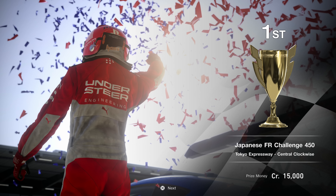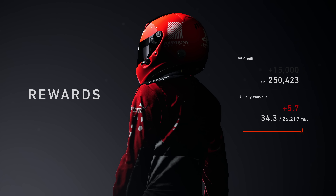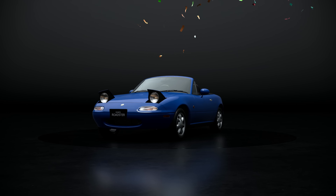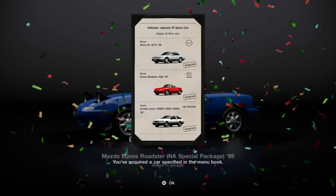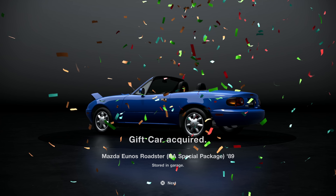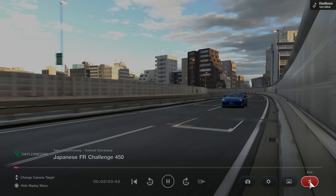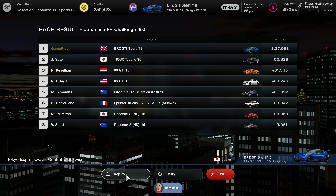PlayStation logo at the back, Nismo logo - 15,000 in the bank with some nice clean racing, and that is another menu complete. The Mazda MX5 is now mine - lovely. Look at that tiny little level increase - what a joke. I'm offended. The max level by the way is 50 - it has to be surely.